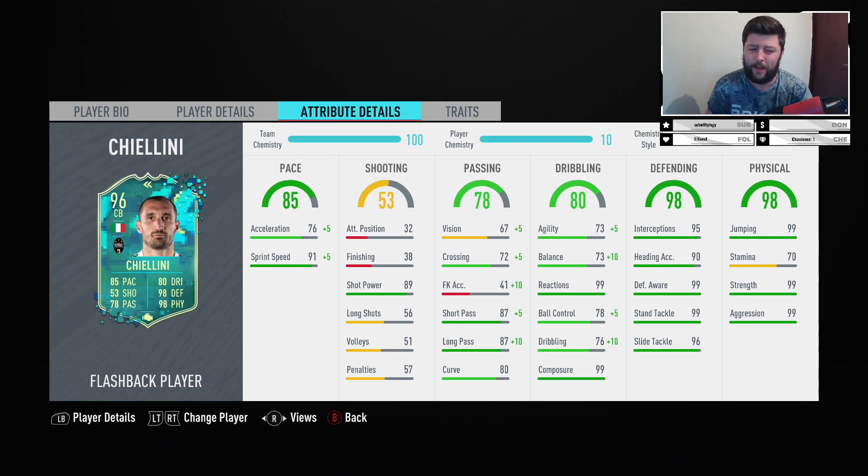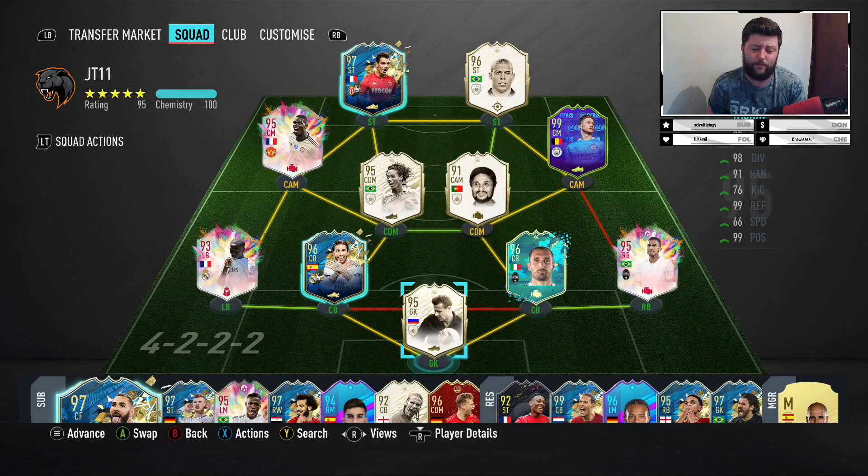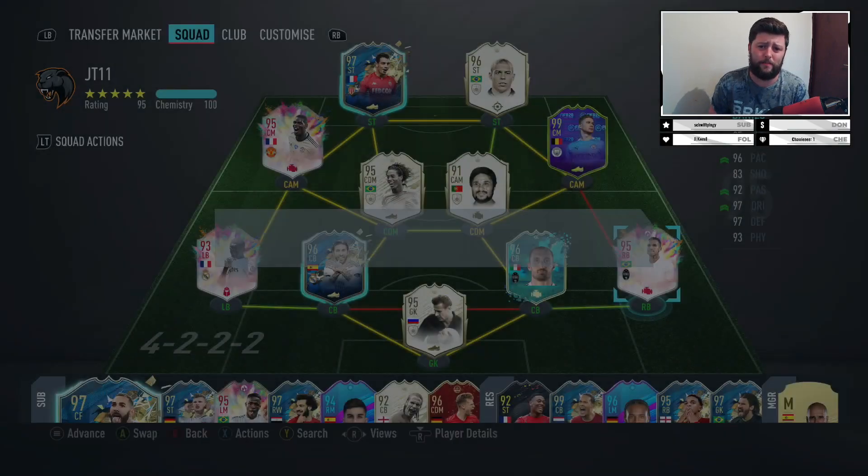What I think will bring this card down even more is his animation. Chiellini has always been that bulky center back — very much like a tackling player. He'll have a great tackle and a great interception, but when players run around him and he misses that tackle, his recovery is going to be awful — that's where he'll really be caught out. Hopefully having a partner like Ramos could counterbalance that. He's linking with Danilo, the only other Juventus player I've got in the defense at this standard.